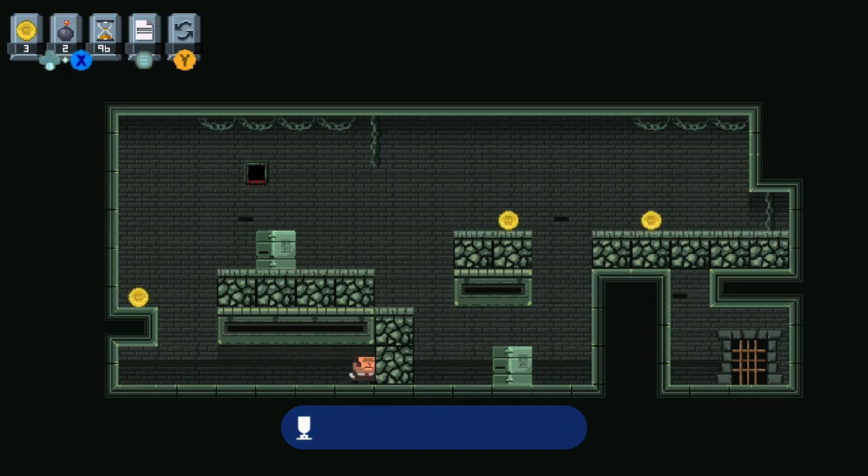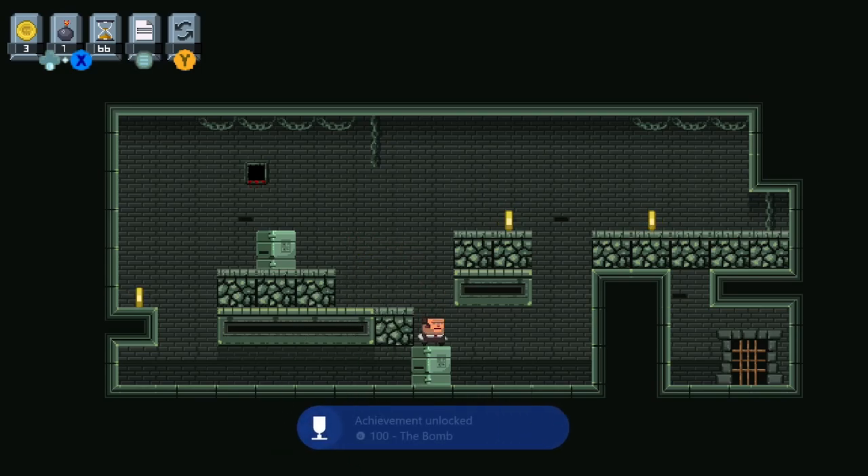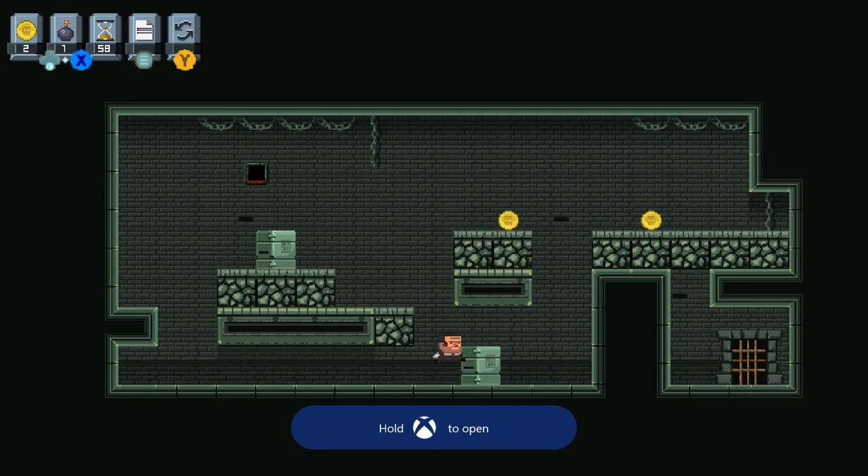When you get to level 3 you'll reach another 100 gamer score. Here where you lay a bomb you will get your next 100 gamer score. Once you've smashed 5 blocks that's where the next achievement unlocks.